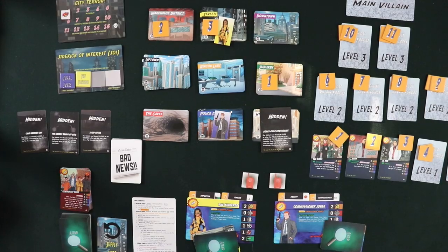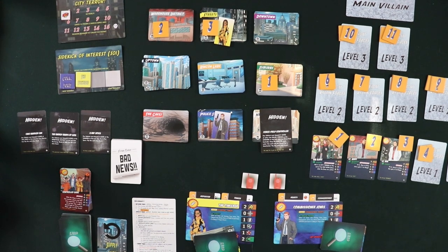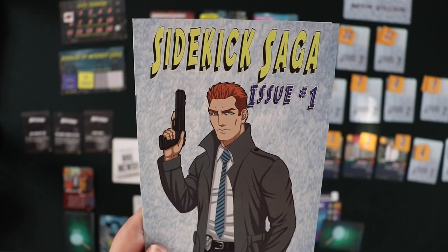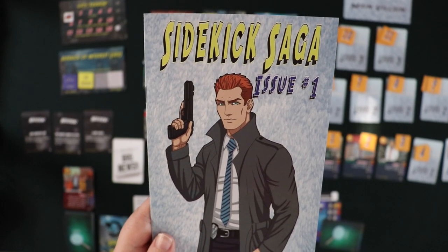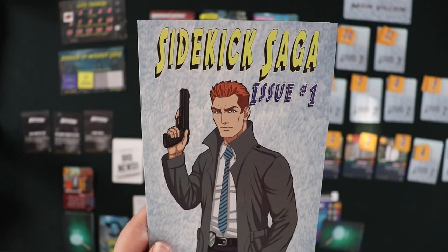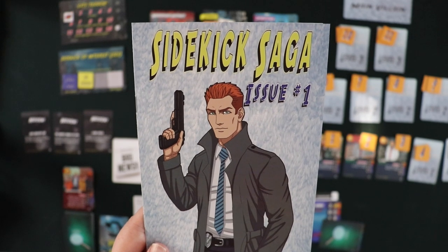Sidekick Saga is a game in which you are playing as superhero sidekicks, but all the superheroes have disappeared and you're left on your own to figure out what to do in their absence. The game is going to progress through six of these little issues — basically mini rule books that give you information for setup and special circumstances at each part of the story.